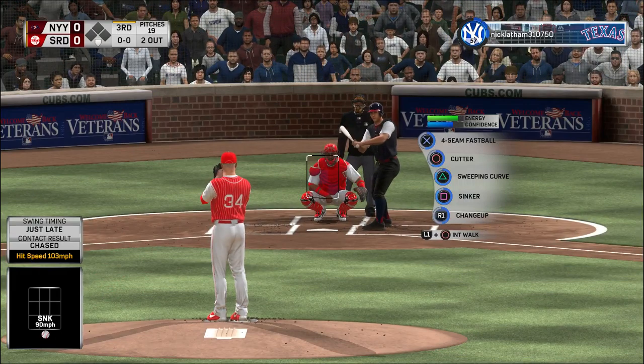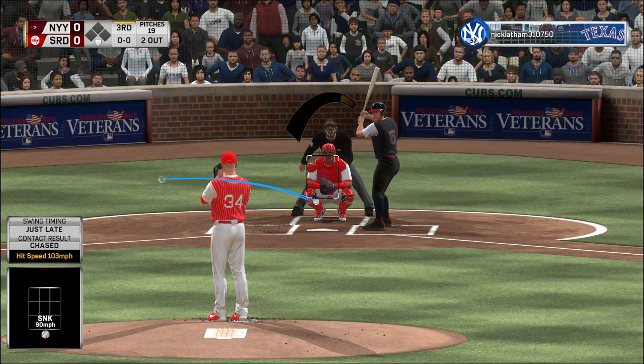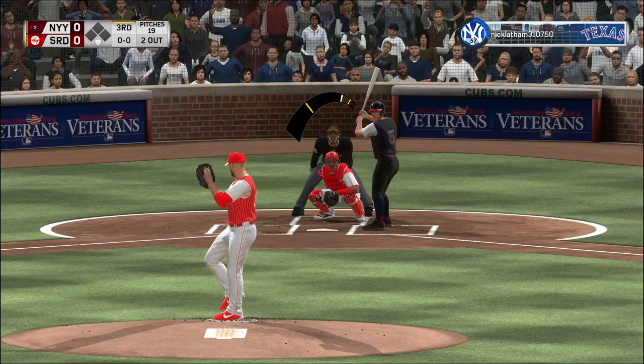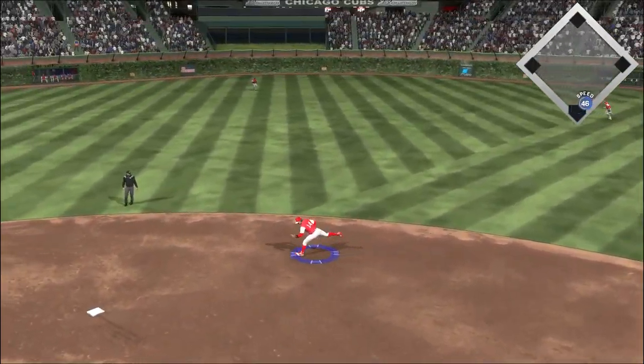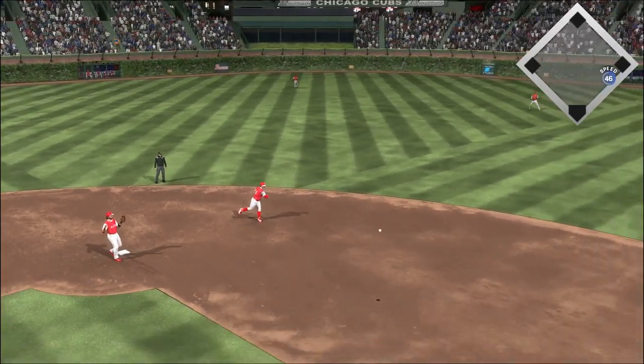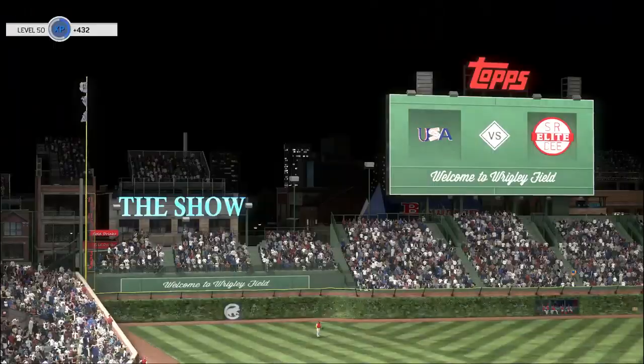Riding in once again, Brooks Robinson, 0-for-1 here in the early going. Now the first pitch here from Lester. Hit hard on the ground towards second. Backhanded. Throw to first will get him easily, and the side is retired.